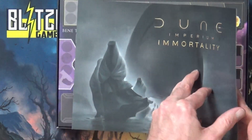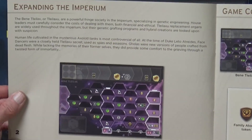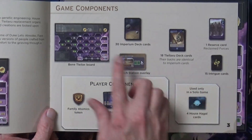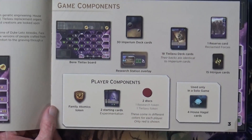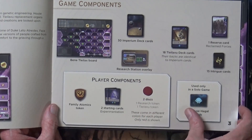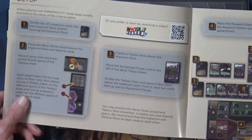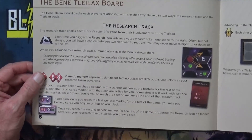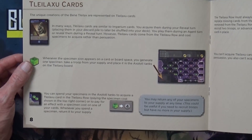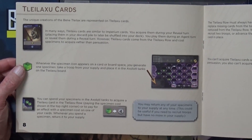We've got the rulebook here, which should pretty much show everything. It shows you expanding the Imperium, the game components — it lets us know there's going to be a board in here, some cards, some more intrigue cards, an overlay, and some player components. Then there are some more cards for the solo mode, probably to incorporate this expansion. It shows the setup for the expansion, how the board works, and the track that's on the board, along with how some of the cards work with the new board.